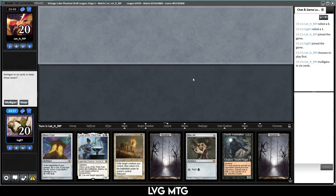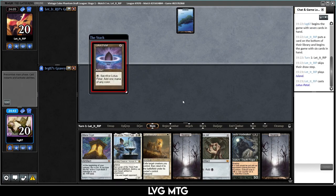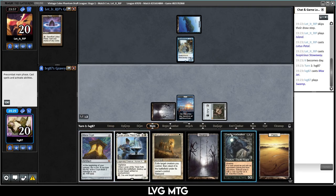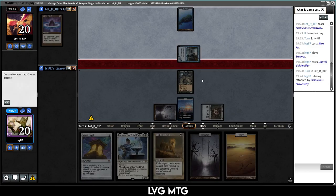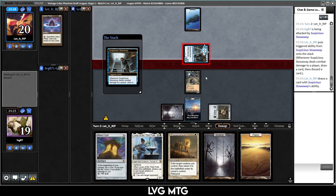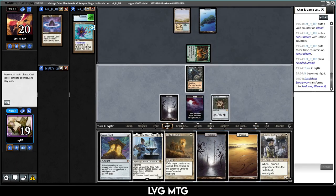Round one. We have this hand — we're on the draw. I have a turn-one Voidwalker but a bit too much mana; we need a white source. I'm going to keep this. They have Lotus Petal and Suspicious Stowaway. They get the loot — and we drew a Plains, which is nice. We go Mox Jet into Voidwalker. I could play Mana Crypt to play around Day's Undoing, but I don't think that's necessary.